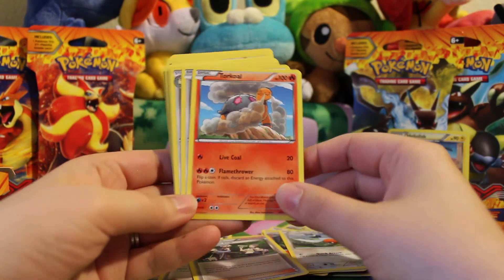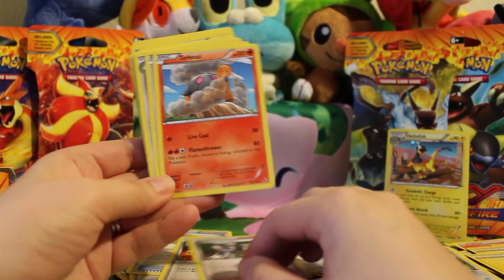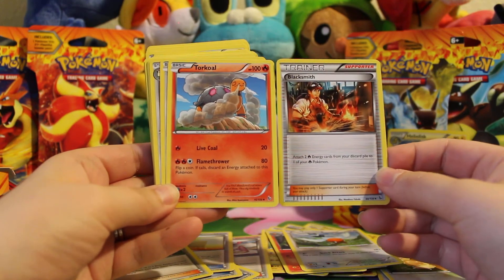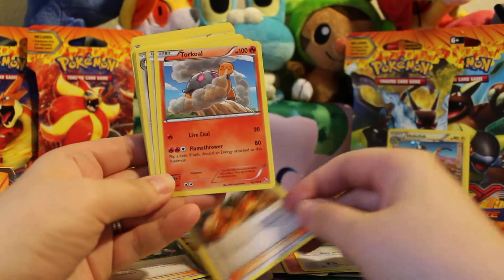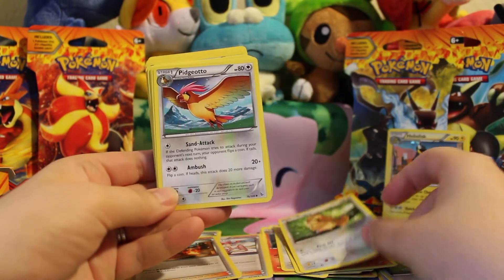Blacksmith allows you to attach two fire energy cards from your discard pile to one of your fire Pokemon — it could be very useful. Electric energy, Pidgey, Fletchinder, electric energy, Fletchling, Pokemon Fan Club, Torkoal. Torkoal is an example of a useful card to pair with Blacksmith, because his second attack Flamethrower — you flip a coin, and if tails you discard an energy — so with Blacksmith you can add those energies back quickly and keep using that attack.